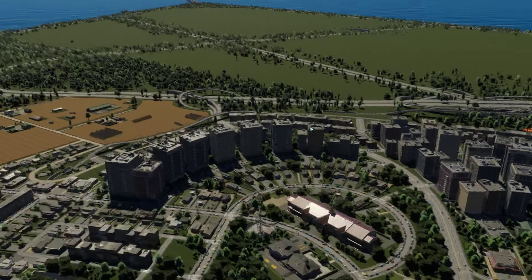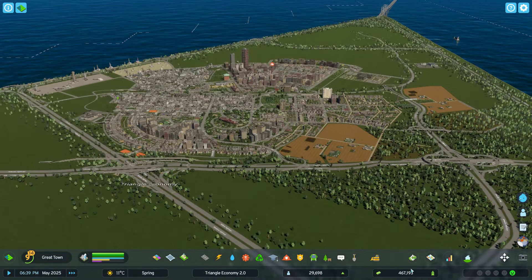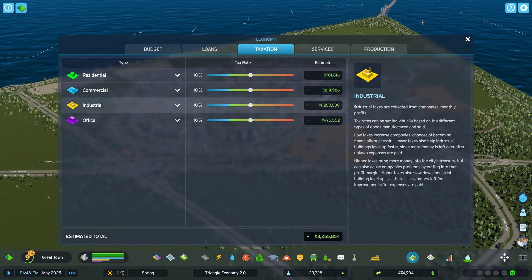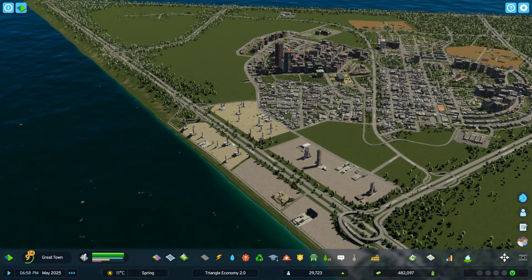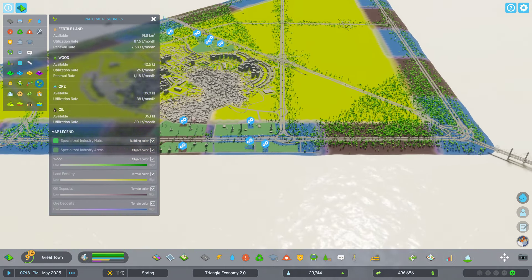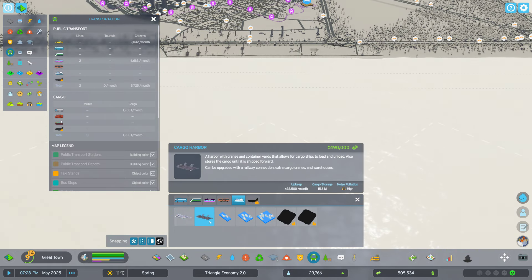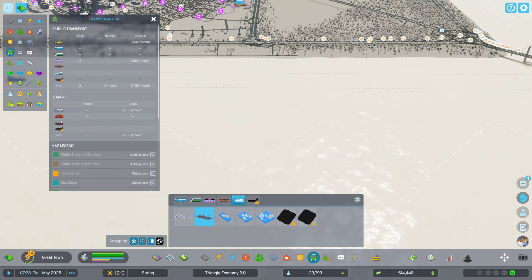Usually once you hit about 75,000 people the money would just start pouring in and it didn't matter what you did or didn't do. I'm making a pretty good amount of money off industrial right now. I don't have a whole lot of production — I think that's the next step up. As for natural resources, I have this whole island just littered with all your resources, right next to the highways so they can have their trade routes.